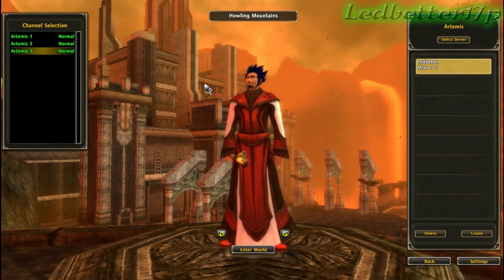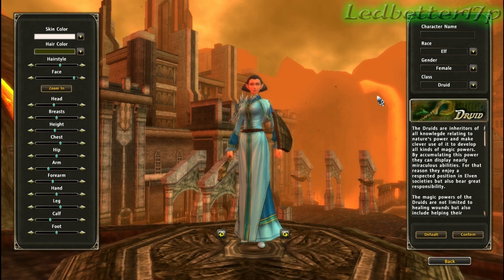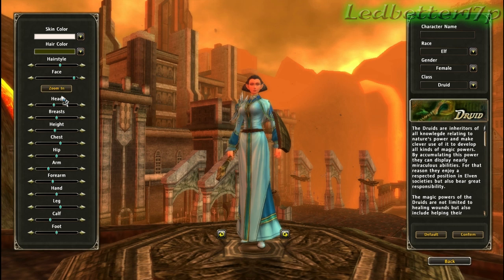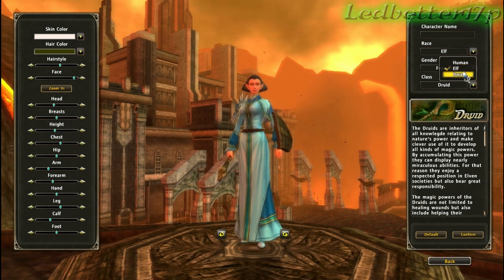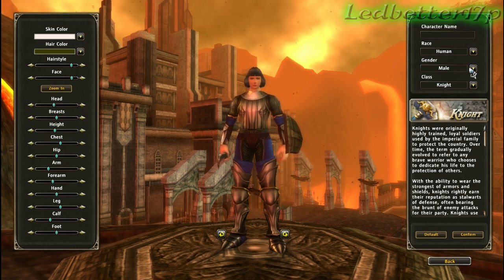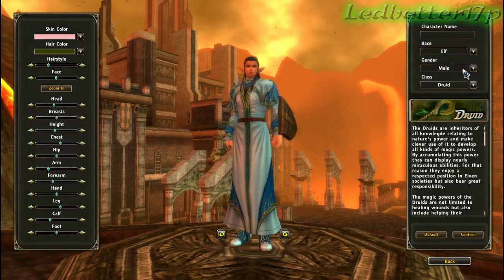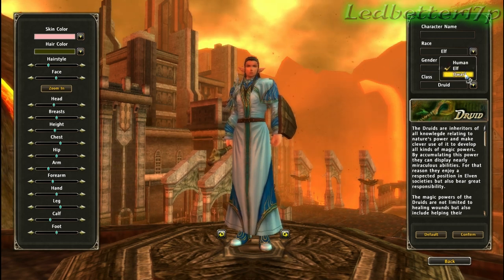This game's been around since 2009. You can make new characters — we're gonna show you that real quick. You can customize your character: skin color, hair color, hairstyle, face, everything. For races you've got Human, Elf, and Dwarf. Here's what a human male looks like, what an elf looks like, and what a dwarf looks like.